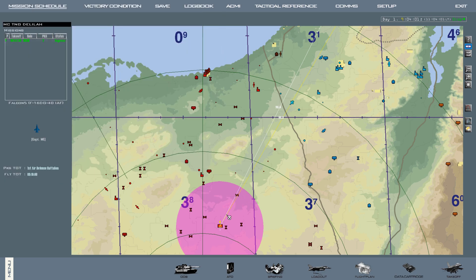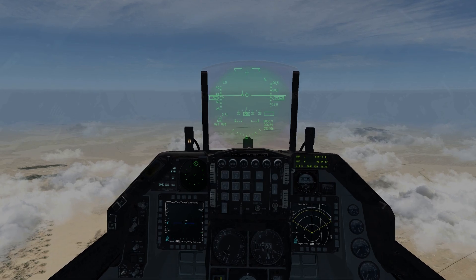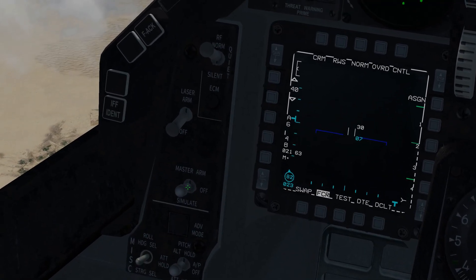So we're already in the air. We're heading towards steer point six, which is the target area, and we're going to be engaging a SAM. We're going to take out the FCR. Let's go ahead and hit takeoff. First step, master arm goes on.